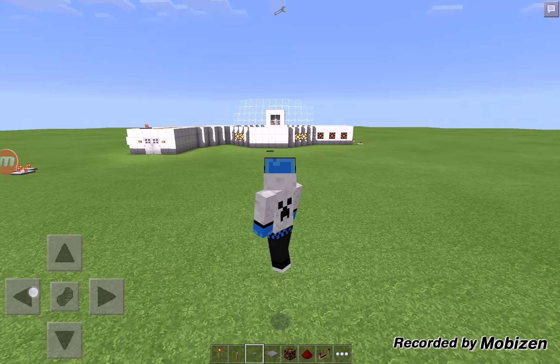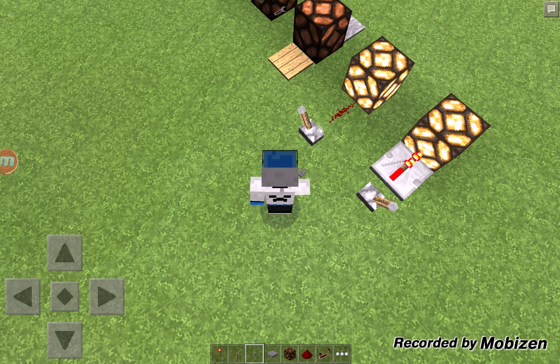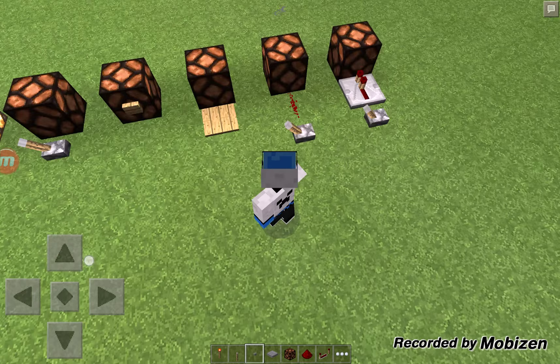I've been using glowstone blocks as my testing subjects for the redstone, but it will work on all things, like doors — any type of doors and stuff. Oh yeah, it also adds iron doors into your inventory, which you could have gotten with Too Many Items or something.